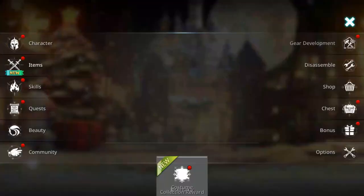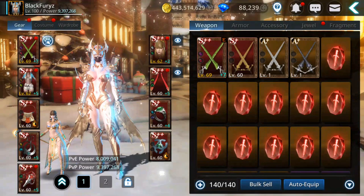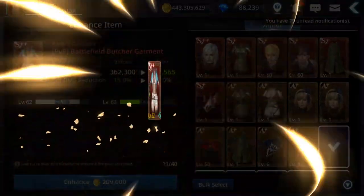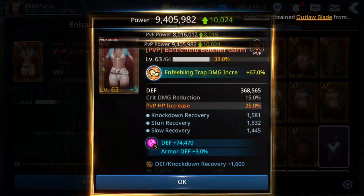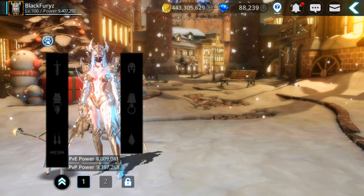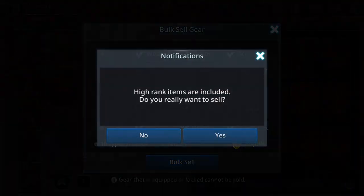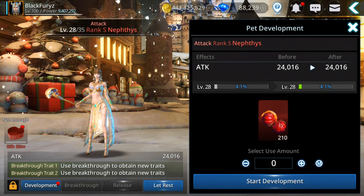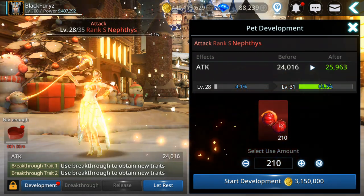Now let's try to level up the path. Let's use this. 9.4 million! Let's go to path development. Level 30, now 31. I need to get it to level 35 for the first breakthrough.